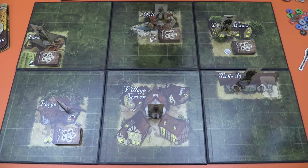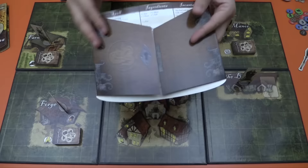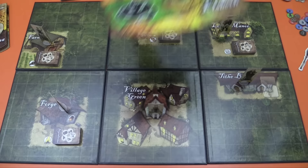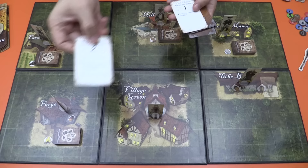Each player is going to take one of these spell books, which is basically a screen with a cheat sheet in there. You've got a spell book, you get all of your familiars — in this case the snakes — and all of those tokens. You also get one spell of each level. There are three levels of spells, so everybody gets a one spell, a two spell, and a three spell.